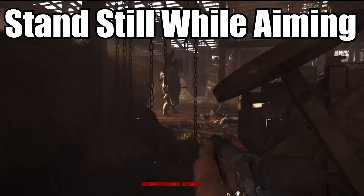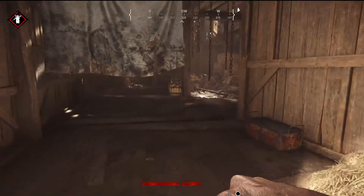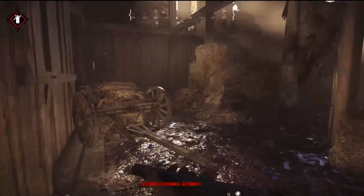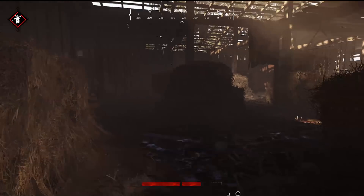Tip number 3 is to stand still while aiming. So many other FPS games will tell you to strafe left or right to avoid taking damage in a firefight, and that just doesn't work in this game. The iron sights tend to wobble around a bunch if you're moving, and you're just going to miss the shots you take if you can't see.